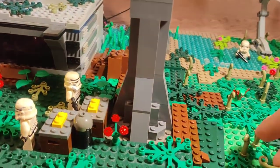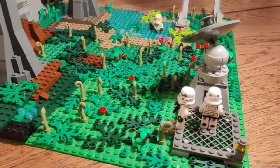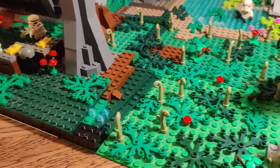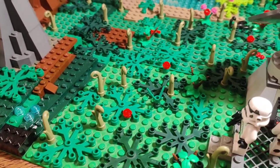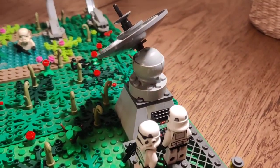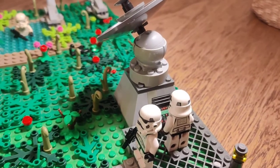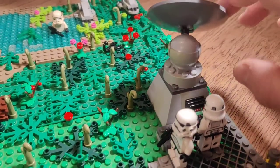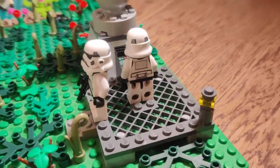Moving along this corner of the mock, you kind of get into the fields outside. Just got a kind of puddle of water here and a lot of plants with red flowers. Two stormtroopers here by the relay station for communications — the big dish does spin around, of course. And one trooper is just watching the controls from this little platform, with some yellow lights there as well in case they had to get out here in the dark.